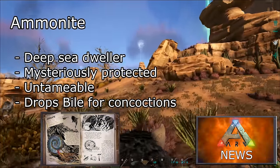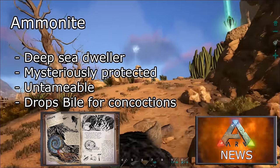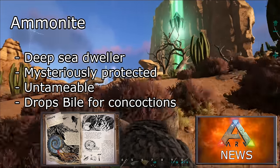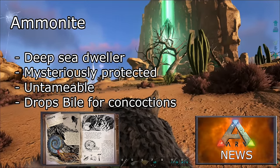The ammonite — a deep sea dweller that, for unknown reasons, when attacked will be defended by any nearby creatures. It is untameable but if killed drops bile that can be used in concoctions such as antidotes.